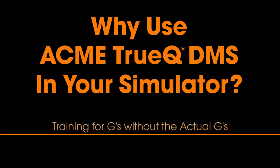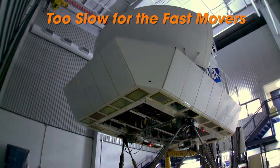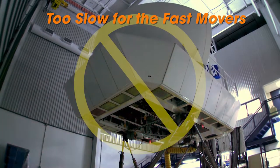Many events in a fighter are G related, so how do you train for G events in the fighter simulator? Motion platforms provide cues for pitch, roll and yaw, but they're too limited for fighter sims.